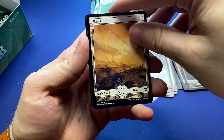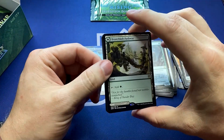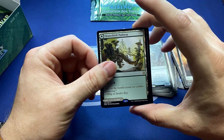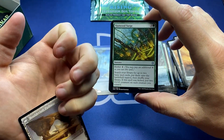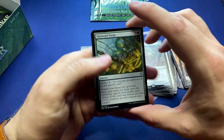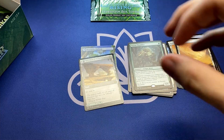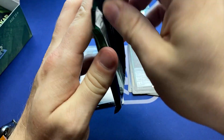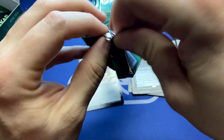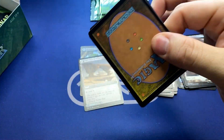Drake. Plains. And another pathway — so they're not all like that previous full art beauty. This one we get the Selesnya Pathway — they're sweet double-sided cards. I really love the idea of the pathways. And this one had what, six or seven variations? It's probably six or eight, something like that.